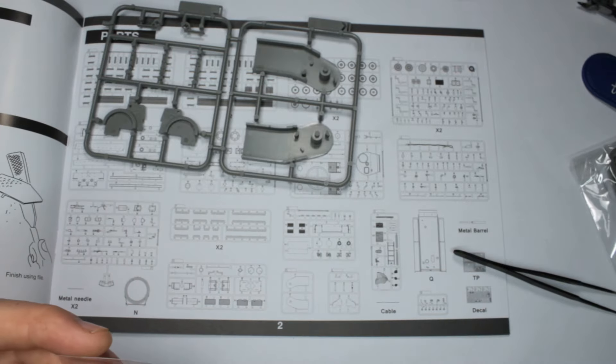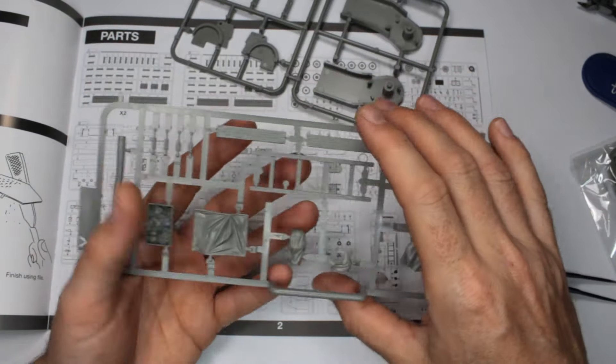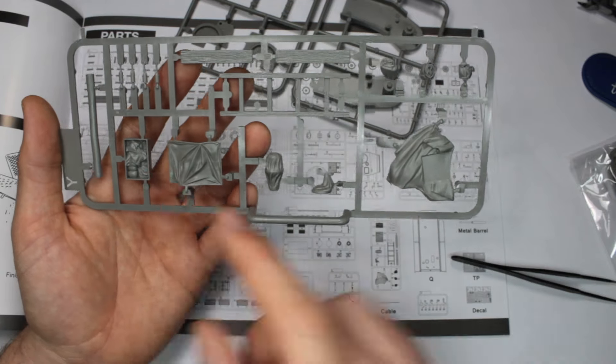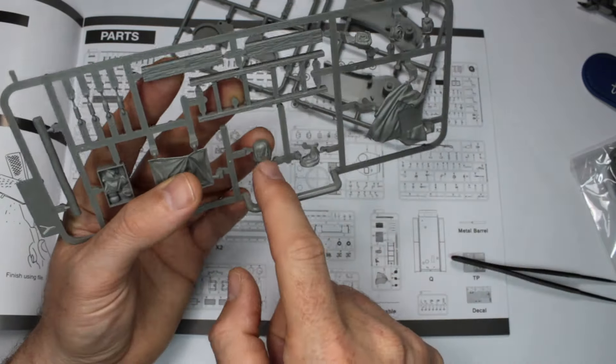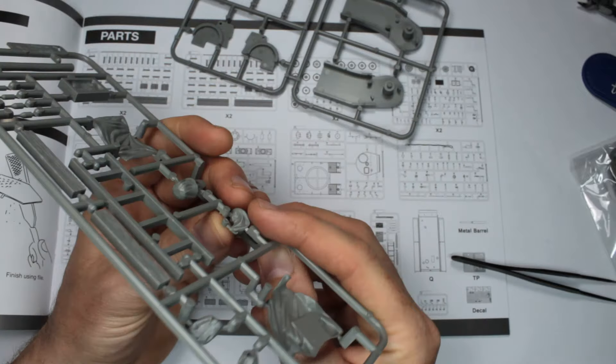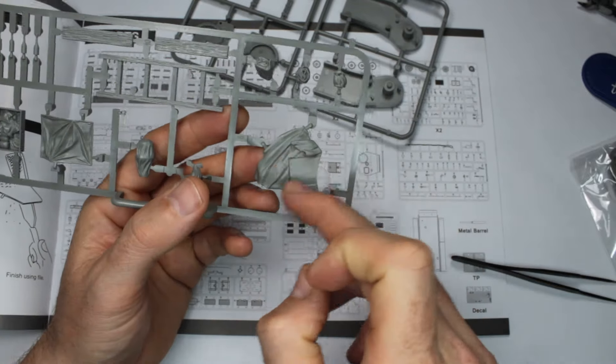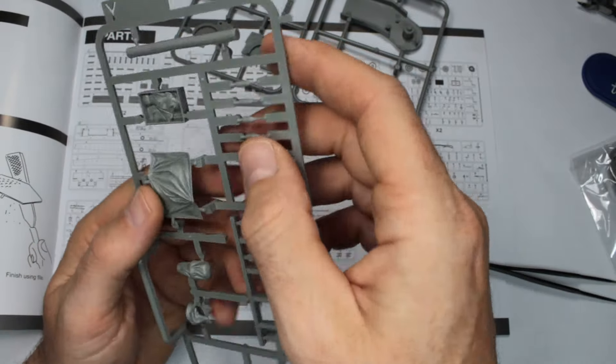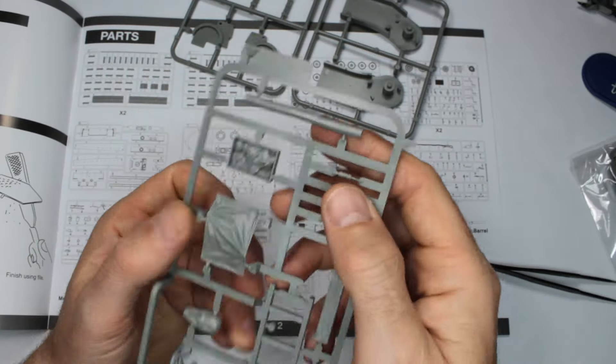Sprue Y includes a ladder, a canvas cover for the cupola, a canvas cover for the muzzle brake and machine gun, a piece of canvas to drape over the top of the turret, miscellaneous bits, and a piece of wood.